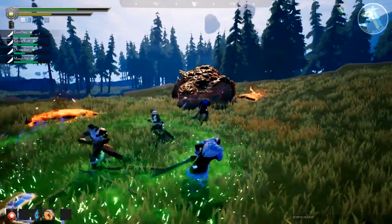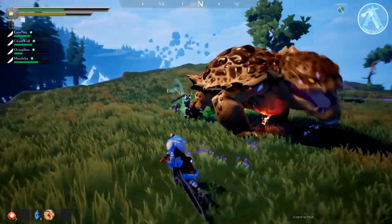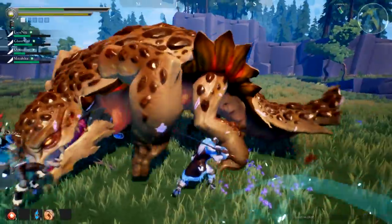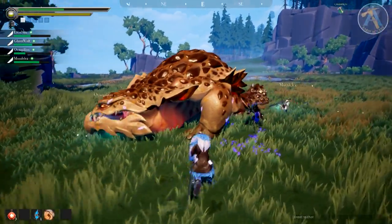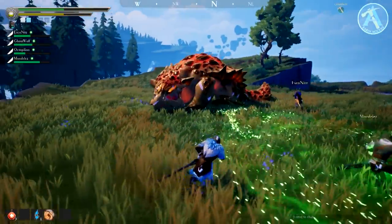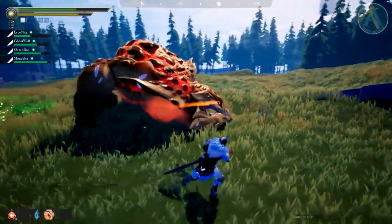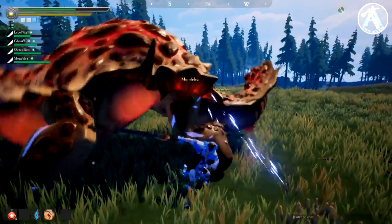Got his tail off! I see — you have to have your element up to do that rapid slash attack. He's getting smoky — he's raged. Look at his eyes! In this game you can break the parts twice, and if you do you get rare items. Keep going for the tail.